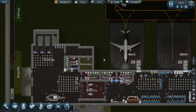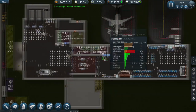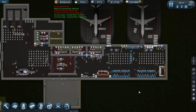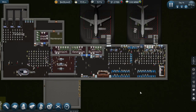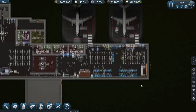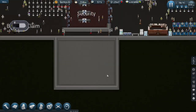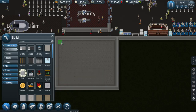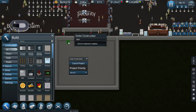Alright, things are looking good ladies and gentlemen. I want to add a wall here — or should I do just one? One should do it.